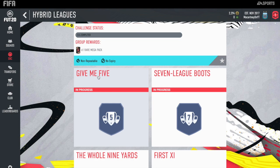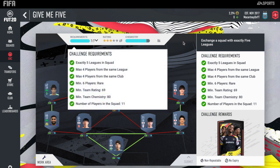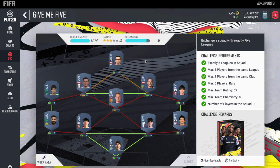It's called GiveMe5. What you need to do is have exactly 5 leagues in the squad. Max 4 players from the same league, maximum 4 players from the same club, 6 players minimum need to be rare, minimum 69 rating, 80 team chemistry overall, and 11 players in the squad.